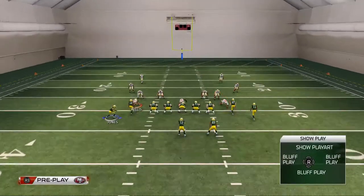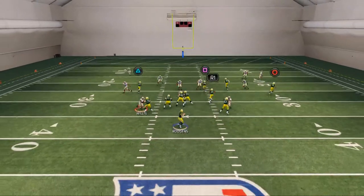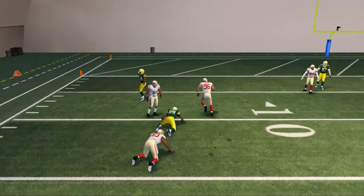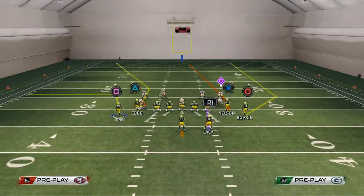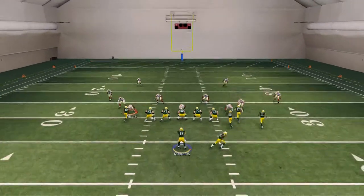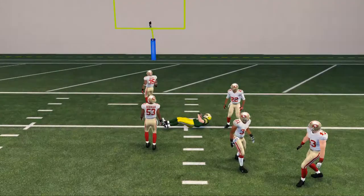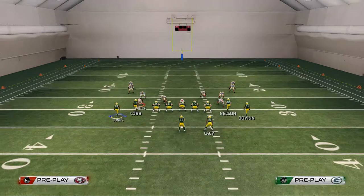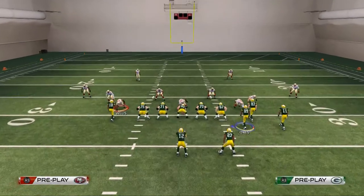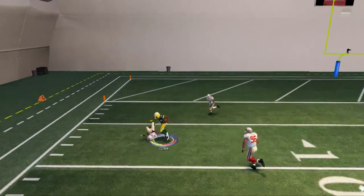Now for Cover Three — we'll go through this quickly. The thought process is the same: the crossing route is typically going to do a decent job. But if you're not a big fan of crossing routes against Cover Three, you can hit Jordy Nelson's vertical route — pass lead it up and it does a nice job getting into a vulnerable spot of the Cover Three defense.